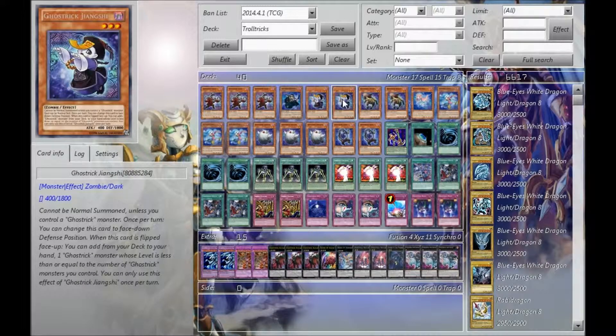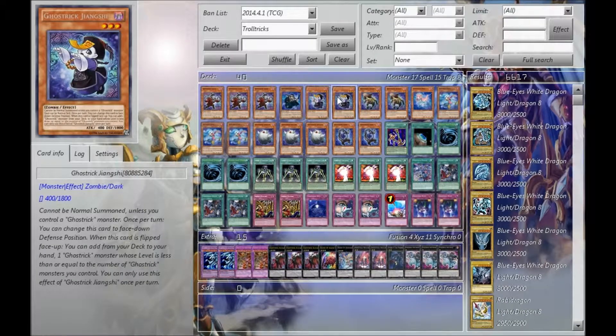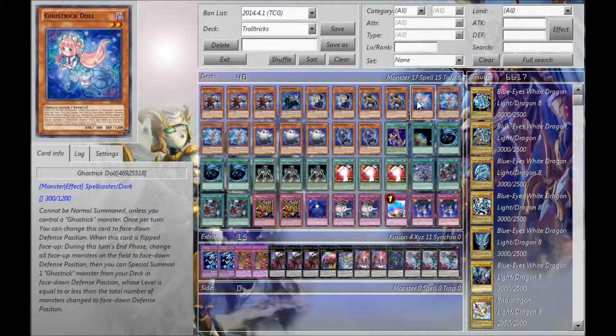Two Zhongshi. I know most people play him at three because he's the searcher of the deck, but if I had to play him at three, I'd probably cut Stein — I haven't decided yet. And then I do play two Witch and one Doll. Generally, either I open with her or I search for her later in the game, because early game she's very good — she'll flip all your opponent's stuff and allow you to make your plays.